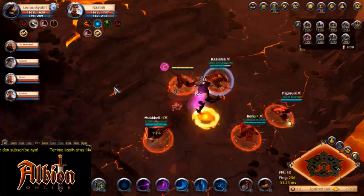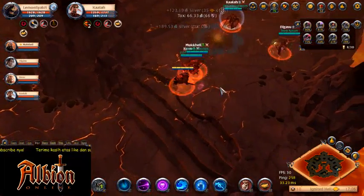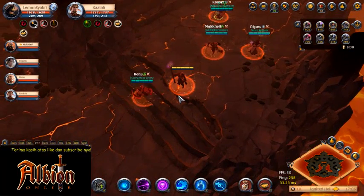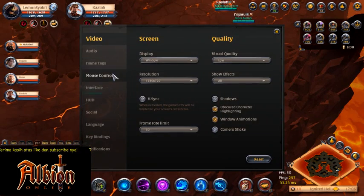They gave little health bars to the mobs. That's nice. Yeah, that's awesome. So, game settings, mouse control, and then on the right side you can enable it. That's awesome.